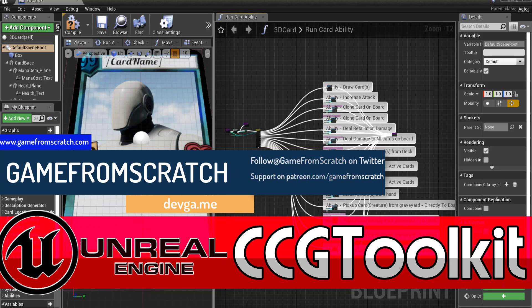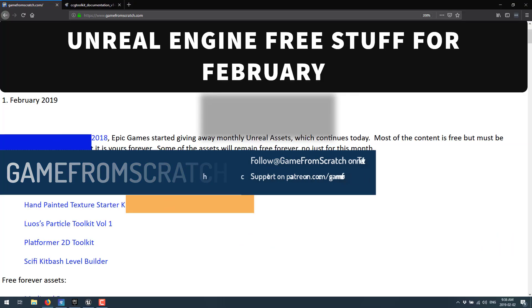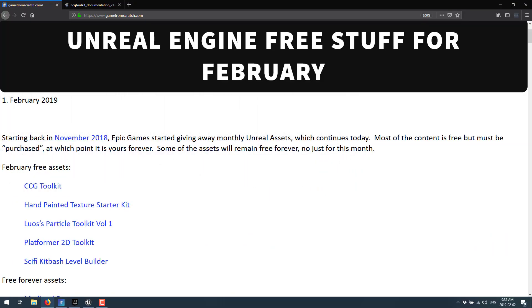And why are we talking about this particular add-on right now? Well, if you're watching this sometime in February of 2019, it is currently free. Every month, Epic Games have been making a bunch of Unreal marketplace content completely free, and the top of this month's list was the CCG Toolkit. I've had a lot of people ask me about creating tutorials for computerized card games, and this might be your single best entry point into creating those styles of games, so I decided to go ahead and feature it.